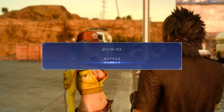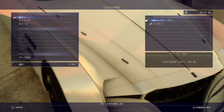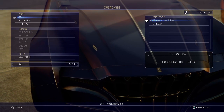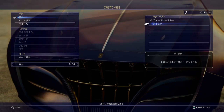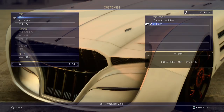You have to talk to Cindy and pick the second option — this will pull up the car. For the first option we have the paint job, and we have a selection between blue and white. I'm gonna go with white on this one.